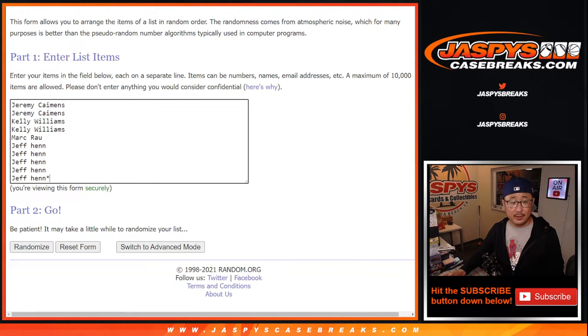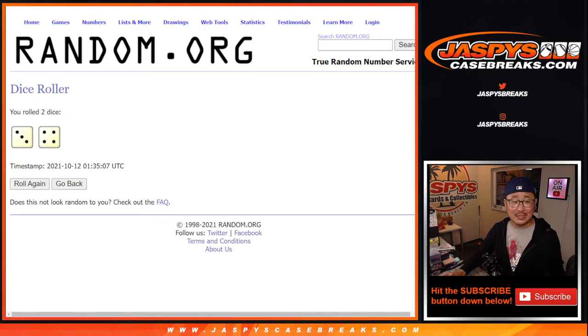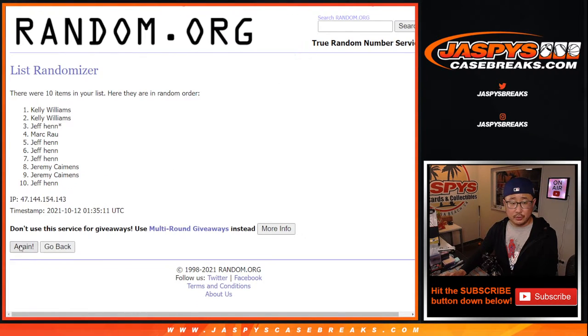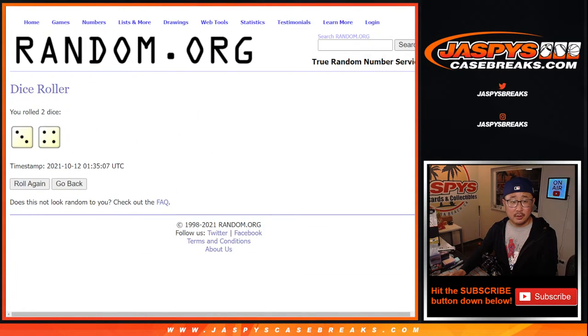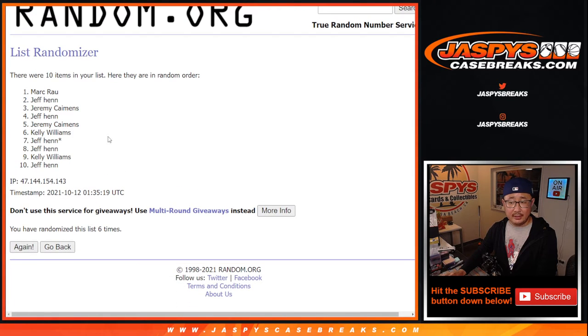Good luck. Let's do the number randomizing — let's roll it. Randomize names and numbers three and a four, seven times. One, two, three, four, five, six, and seven.